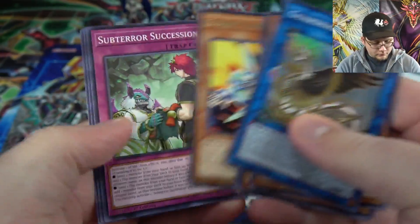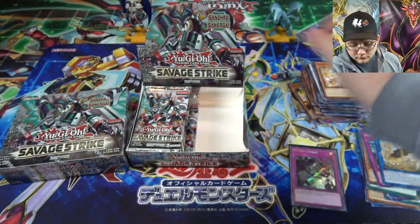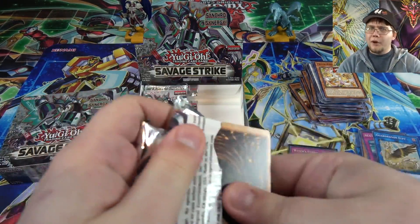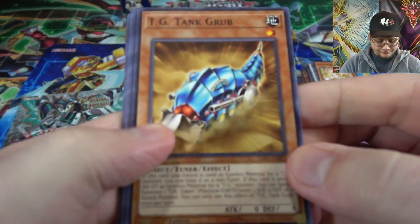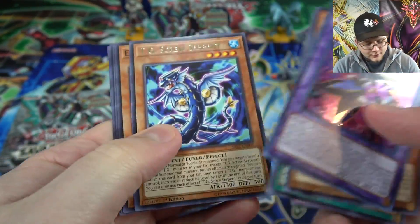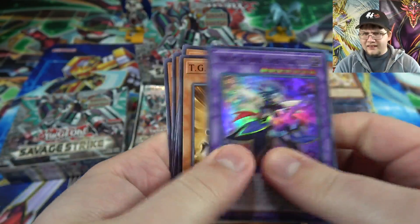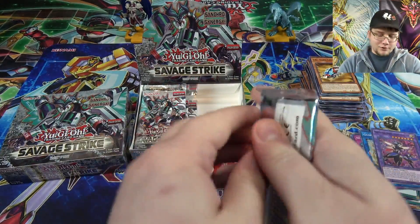Guard Dragon Elpy — another Guard Dragon. I'm still happy those aren't too high rarity; I was worried our Guard Dragons would have a couple of Secret Rares or something — didn't happen. Sweet Guitar, the Trickstar Link. And there's the other TG again. I think I actually got a playset of those now because from my first box I only got one.